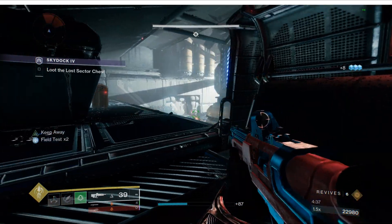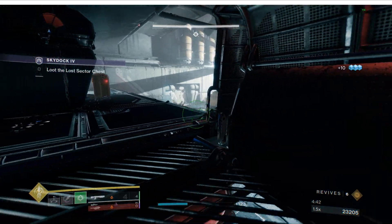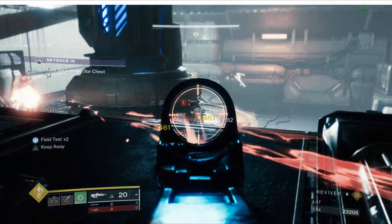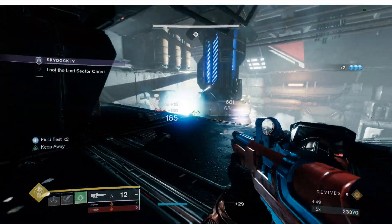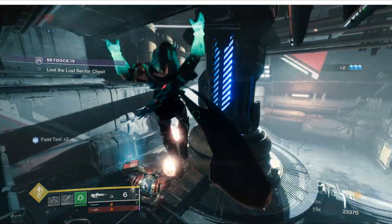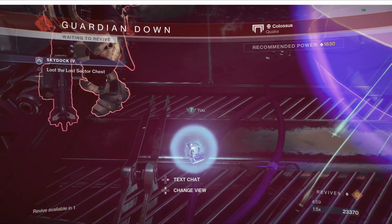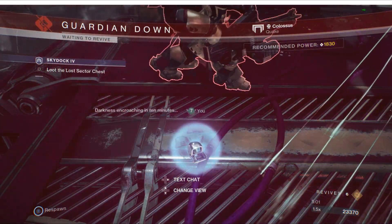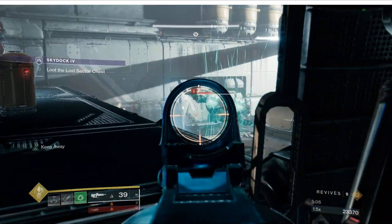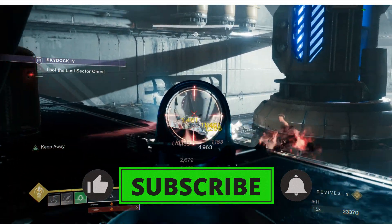As for my artifact, I didn't put a picture up because this is a speed run and I didn't have time to throw it in before the gameplay started. I pretty much just reset my artifact and put anything and everything that would benefit Strand. That's how it's going to work with artifacts now — say you're doing a solar build, anything in the artifact that benefits solar, equip it, because it won't take a mod slot. That's it for this one — please like and subscribe, leave a comment down below, and I'll see you in the next one. Octane out.